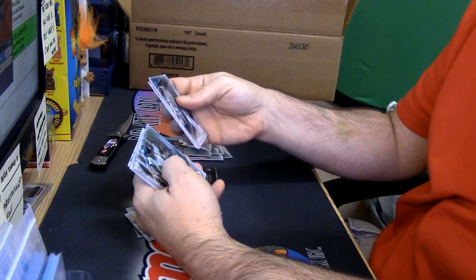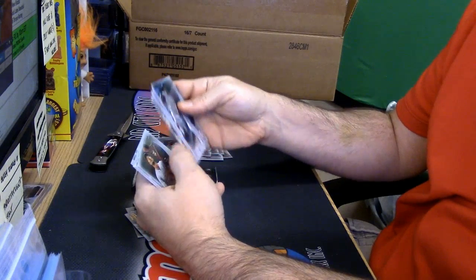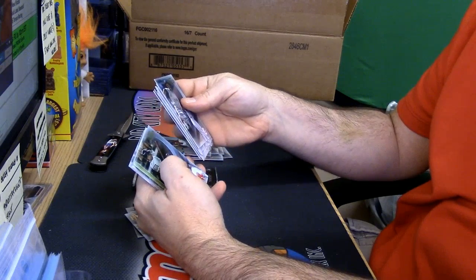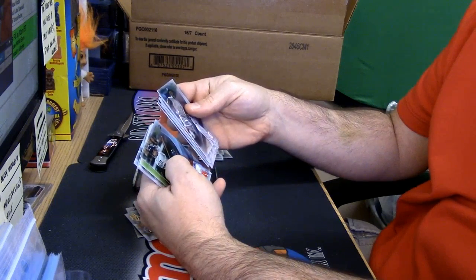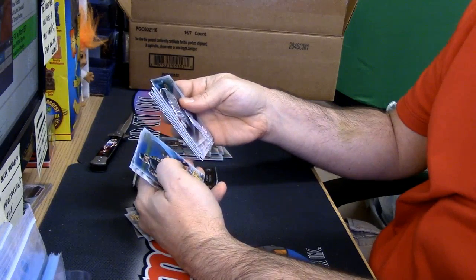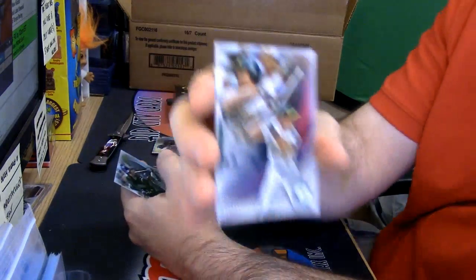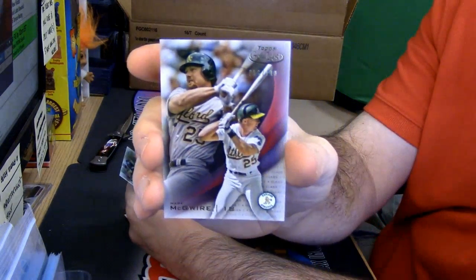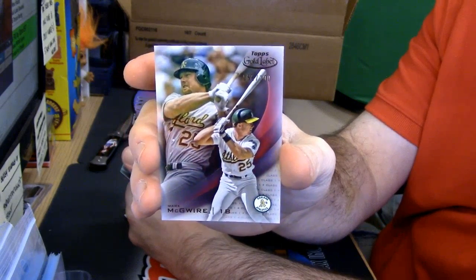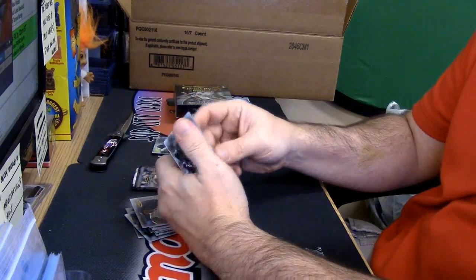Blue Chipper Jones, Wade Boggs, two. Roger Clemens, three. Mookie Betts, two. Garrett Cole, one — but a blue. We're pulling basically one numbered card per box. That is Mark McGwire, numbered to 100. And a Carlos Gonzalez, two.